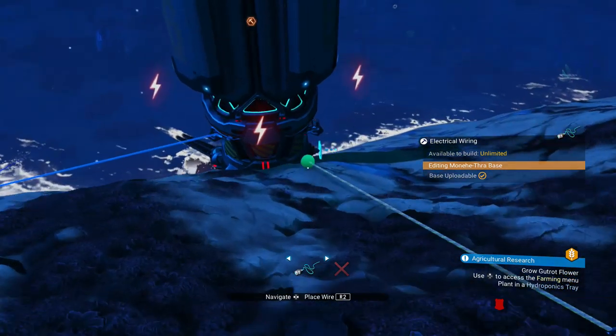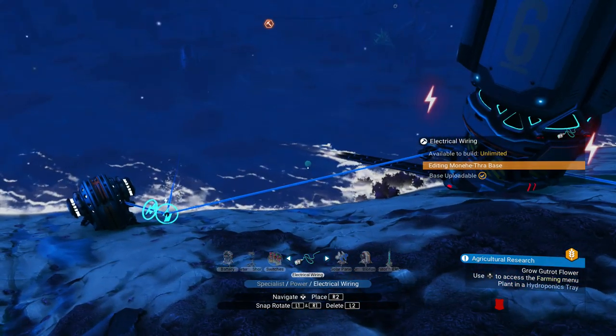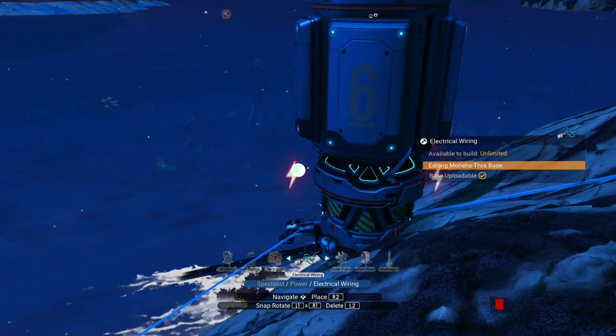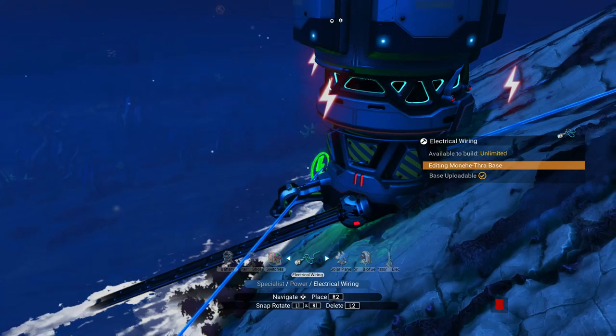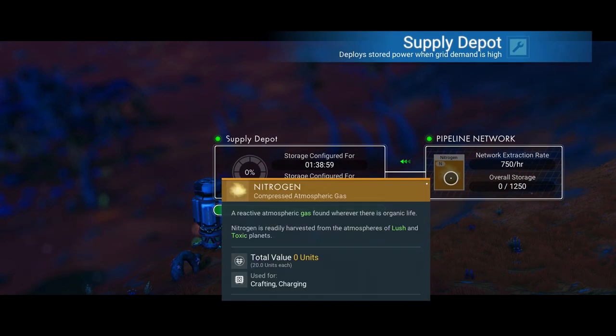Ideally, to be the most efficient, you probably want a good five or six of these going — maybe even more — creating as big a setup as you can in the hot zone area, pumping out just as many supply chests. For this gas one, I'm pumping out 750 per hour and I'm going to fill my storage fairly quickly — in an hour and 39 minutes — because it only holds 1,250 overall with the generator and the storage bin.